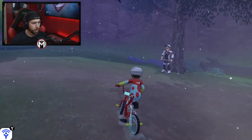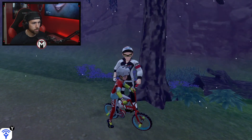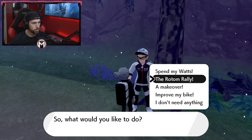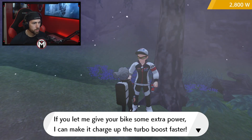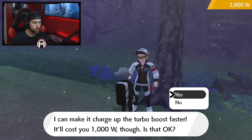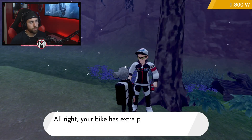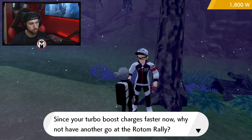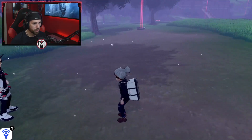One thing I forgot to mention about the watt traders is you can actually use them to upgrade your bike. You go up, talk to the trader, and you can do a Rotom rally or choose to improve your bike. It costs 1,000 watts and it'll allow you to charge up the turbo boost faster and give you a bit more of a kick. The watt trader is actually a pretty cool guy.